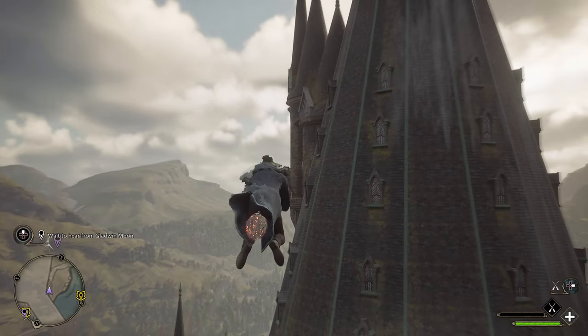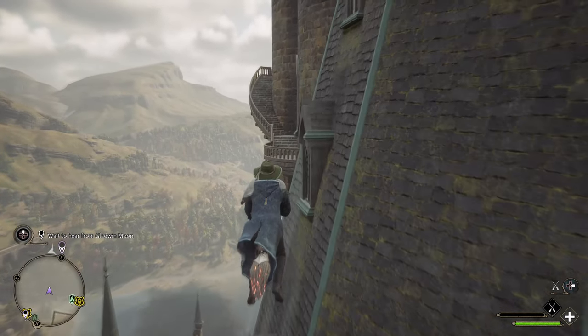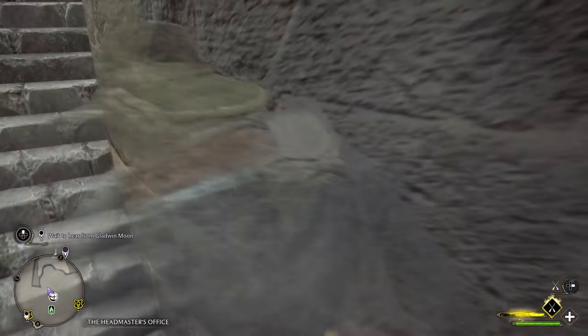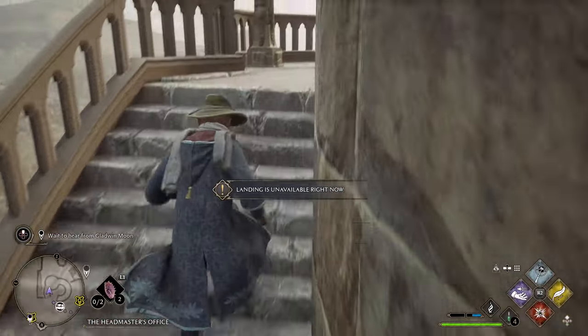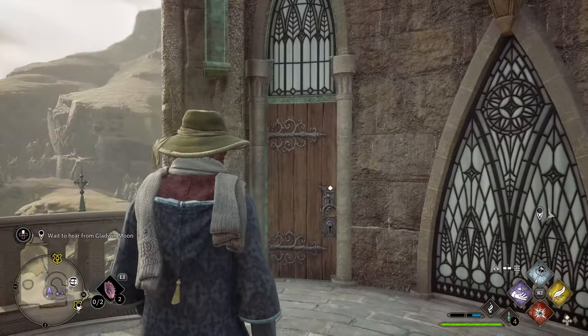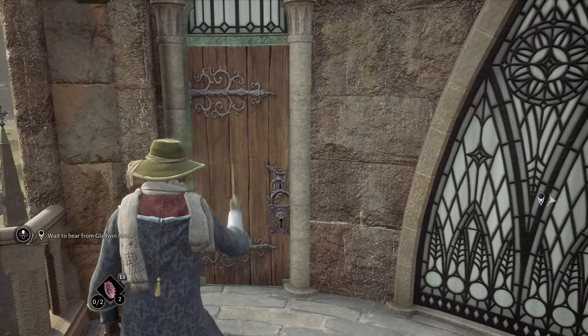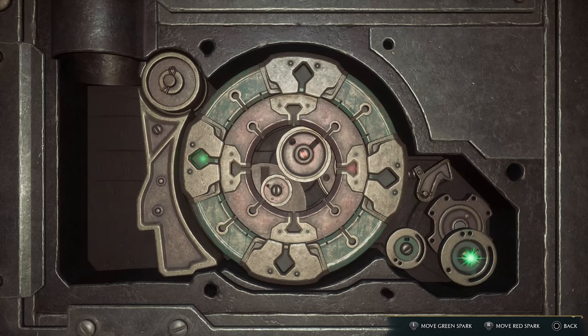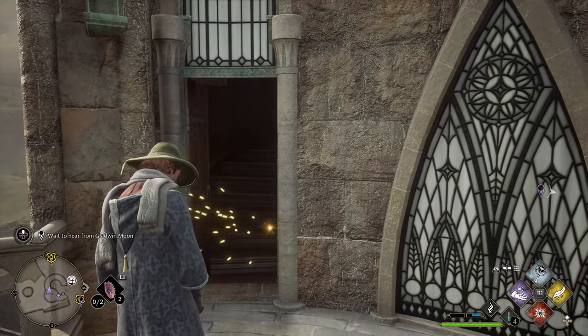What we're looking for is the staircase right in front of me. We're gonna land in here, climb up, and unlock a level 3 lockpick — use the spell and do that little minigame. Once you're in here, go up the stairs, you'll be inside the headmaster's office and you will immediately pop the Room with a View trophy.